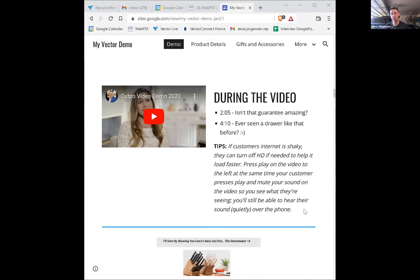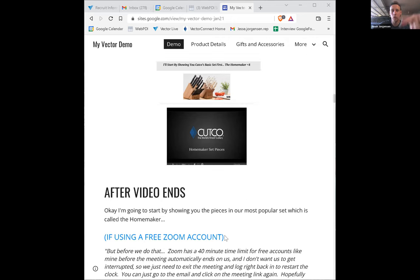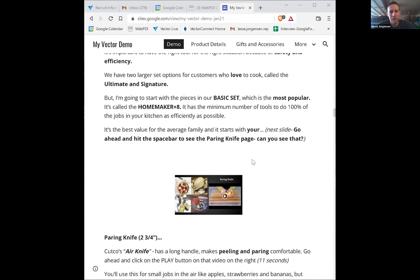We used to have blue books and would literally do story time, flipping pages and reading about the homemaker set. You don't necessarily need to do that in a virtual world, but I would still ask people what their favorite Cutco pieces are, how long they've had them, and if they'd write a customer testimonial email. Then I'd share those stories with other customers. One of the things you can do is steal those stories and share them with other people.